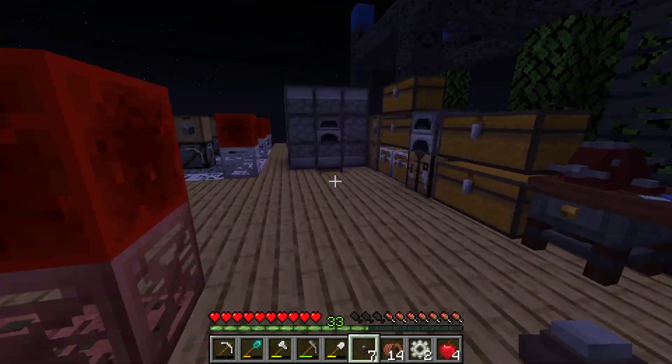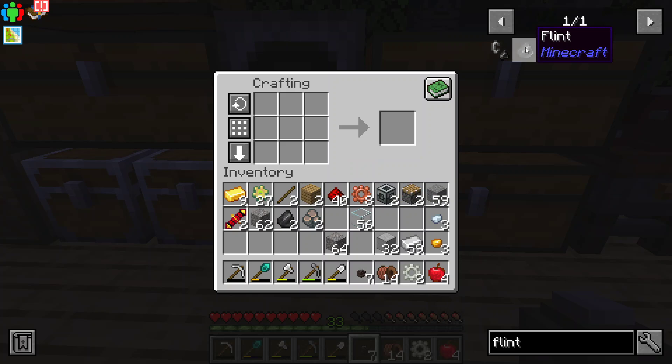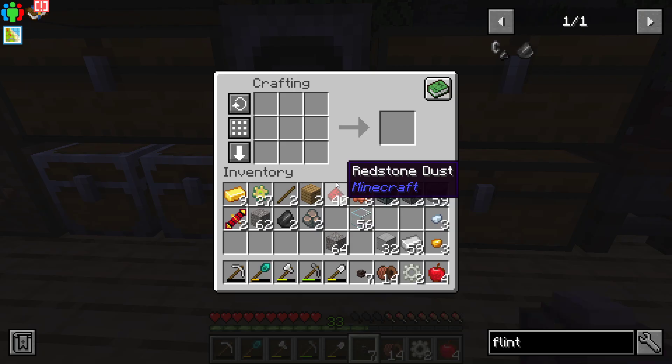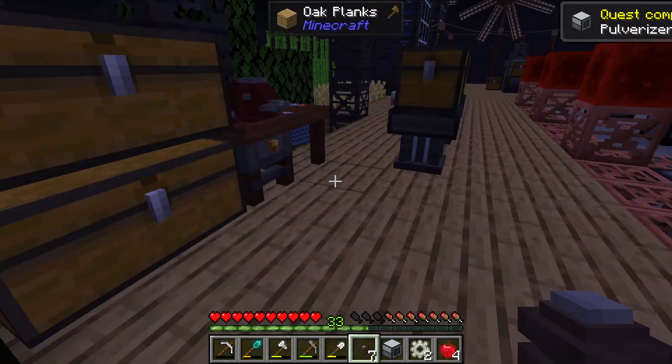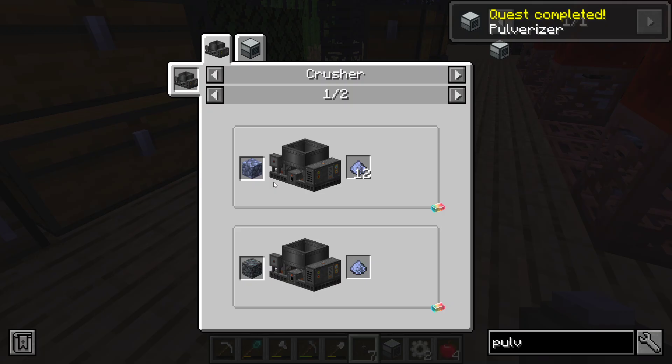I will make a crusher — I love the look of them, they're really cool. But they're very loud and they take a while, and I want to progress. So now that we can get this pulverizer — beautiful. And that unlocks lead dust.